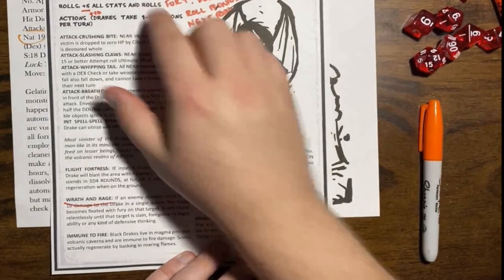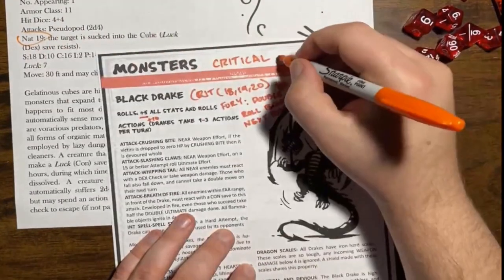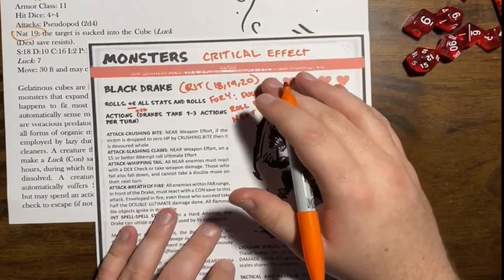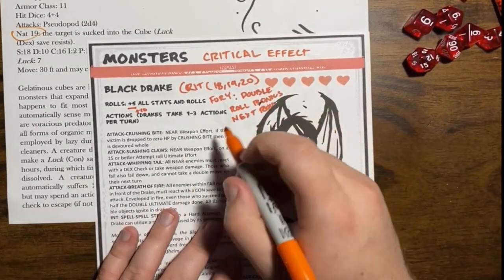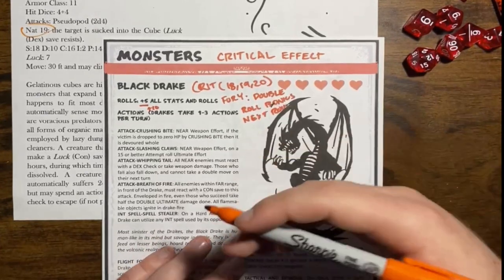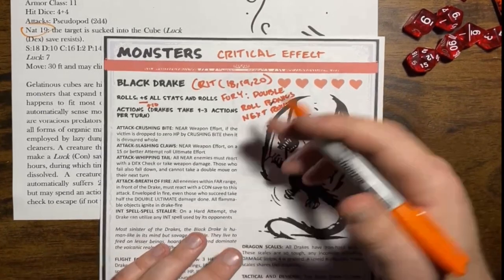That's essentially crit effects, all inspired by Low Fantasy Gaming's nat 19. If you decide to use this — I use them in a lot of my monsters — don't hold back. Try to come up with fun effects that include different ranges and different ways to twist things to highlight those monsters. It really helps me understand and prepare what to do, rather than just rolling a couple of extra damage dice. I want to add a little bit more.